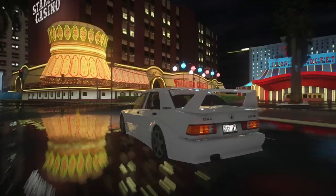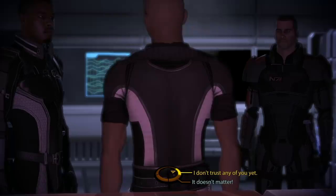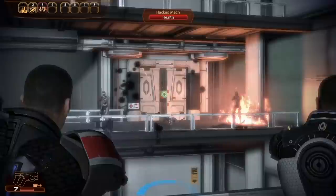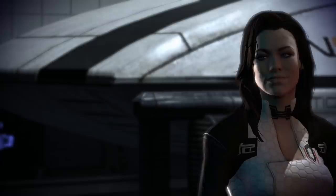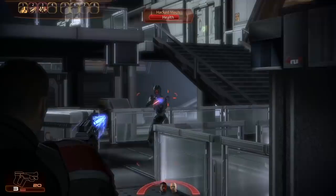Next up at number eight we have a Mass Effect 2 and 3 mod. This adds 2K and 4K textures to the second and third entries in the series. It turns out the original game had different resolutions per object, and this mod normalizes it all to one resolution. It makes small stuff like medals and pins on a military jacket look higher res and actually legible. There were also some textures in the game that just weren't being utilized, and the mod team re-enabled them to make everything look sharper. The team also made some brand new textures that will be added over time.